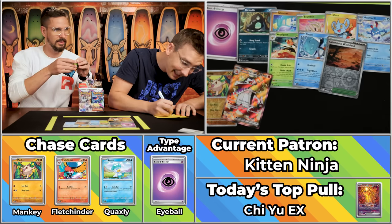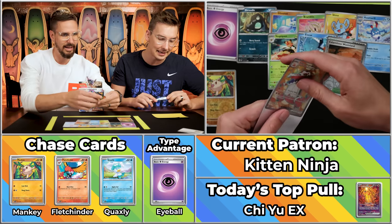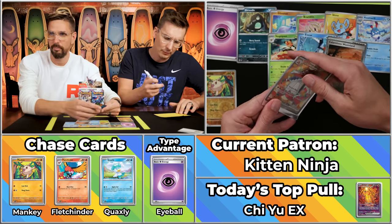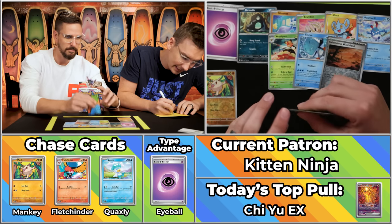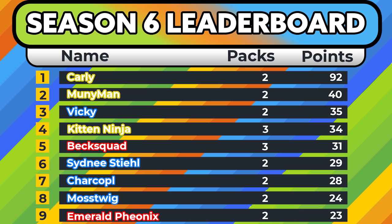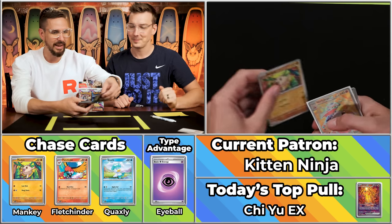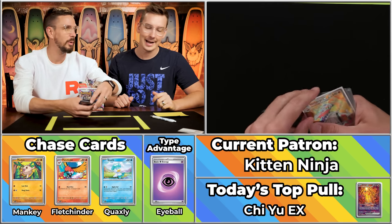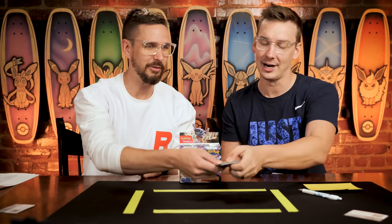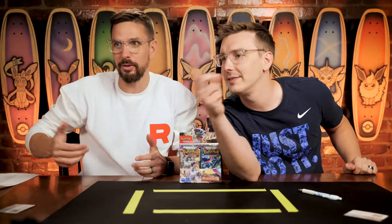That is going to be actually 34 points on the season. That does actually immediately push Beck Squad down to fifth. So right away they are getting what they want. Becky Borst is just like, what is going on with this day? First Beck Squad has a great pull and then immediately gets pushed down closer to eighth place.